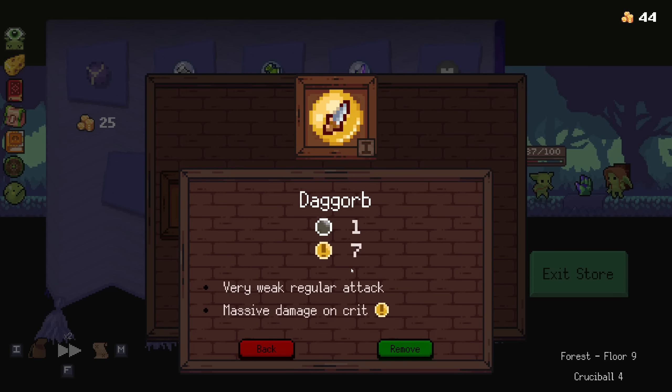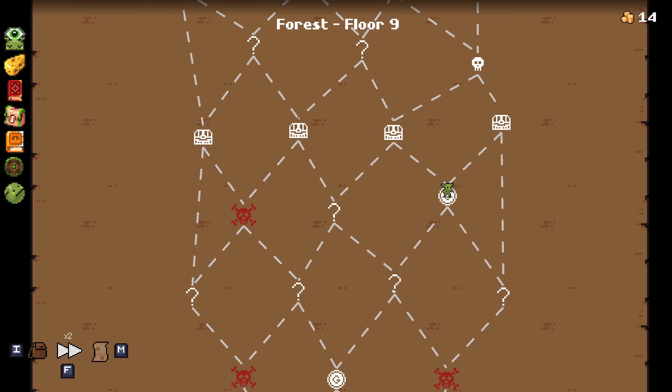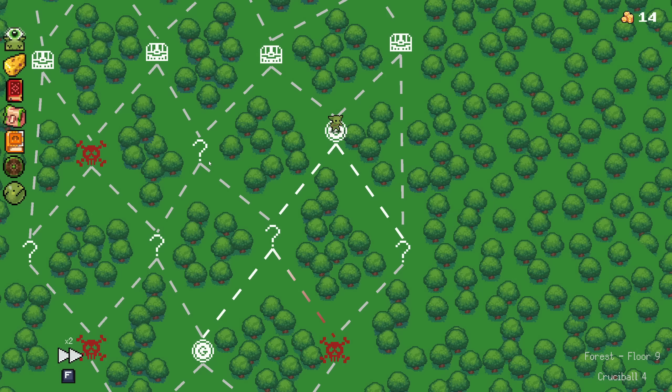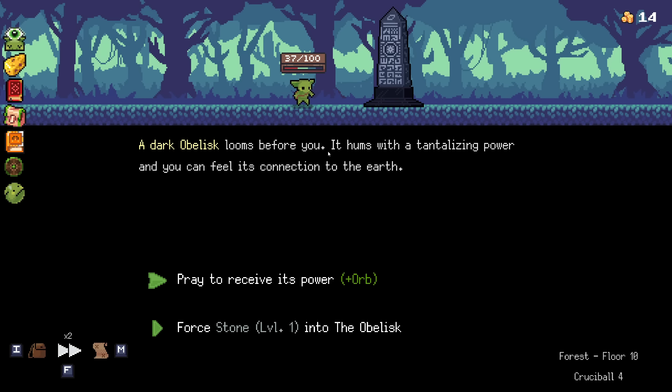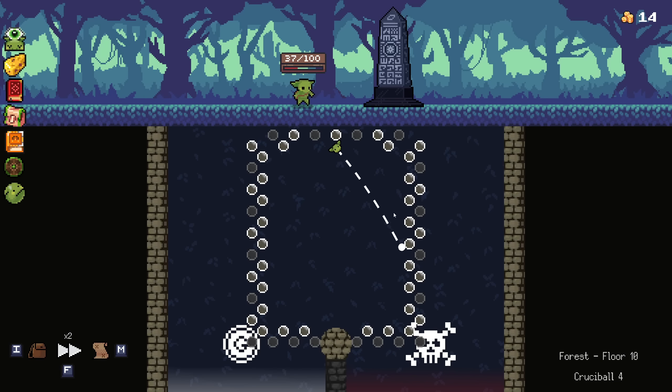I'm going to get rid of the dag orb - I don't think I'm going to go for crits. A dark obelisk looms before you, it hums with tantalizing power and you can feel a connection to the earth. I'm assuming that means I lose it - I definitely don't want some random thing. Free removal! We want to go left.